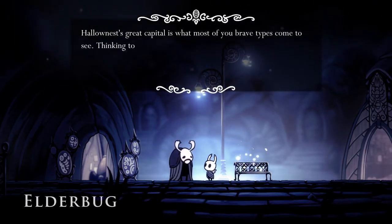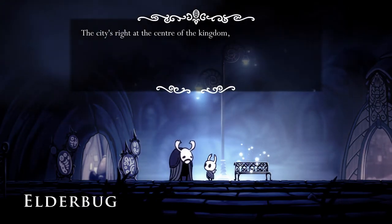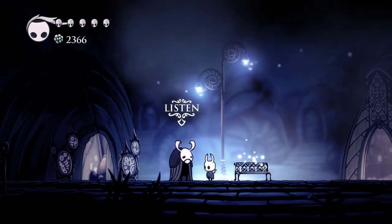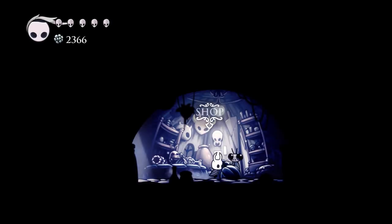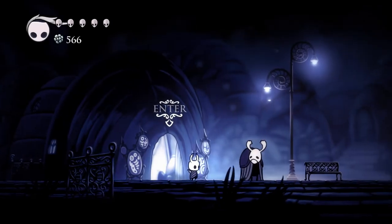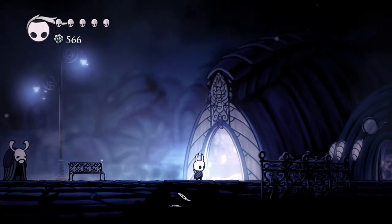This guy has good dialogue. 'Thinking to loot his treasures I suppose.' The lamp is being sold by this dude, if I remember correctly. Lumafly Lantern — oh, that's expensive. So what do you do with this thing? Does it work automatically? It doesn't matter — we're not gonna find out today.